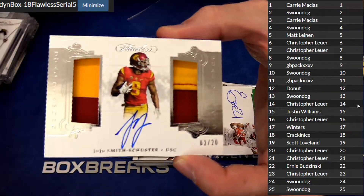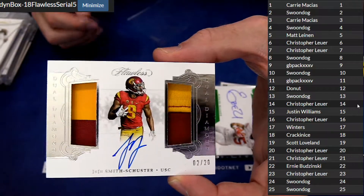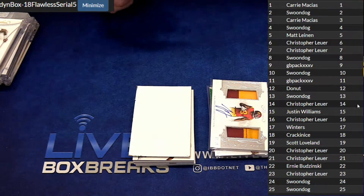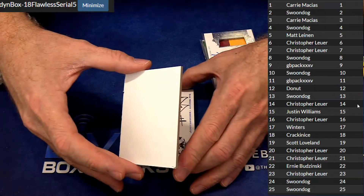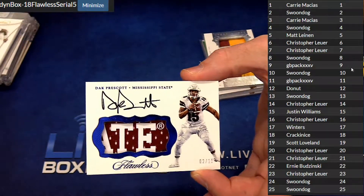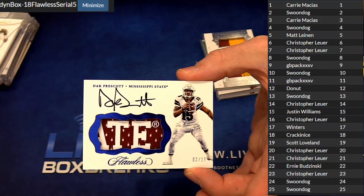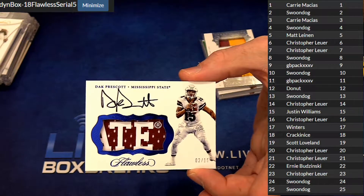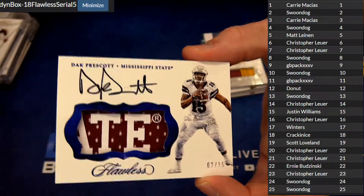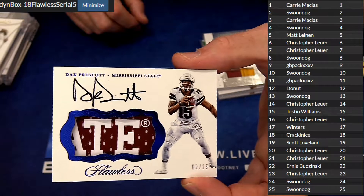We got a JuJu Smith patch auto, two of 20, swoon dog. You set your draft preferences Nathan, and then everybody's randomized, and then based off the random is the draft order. It uses your preferences to make your picks for you. It's kind of like a serial number preference — if Justin wanted number 20 over number 15, he would have got it in the 15 spot because it would have been available. Just like a fantasy draft on Yahoo — if you rank your players it'll automatically draft for you. Works exactly the same way.